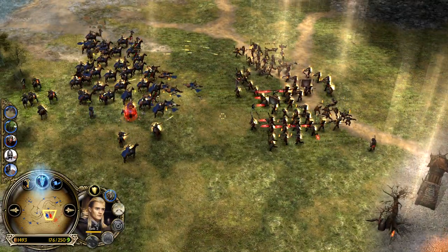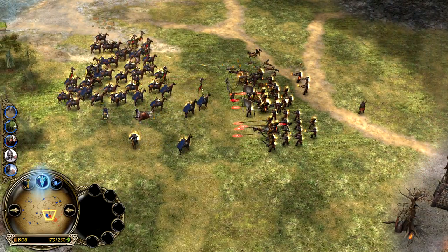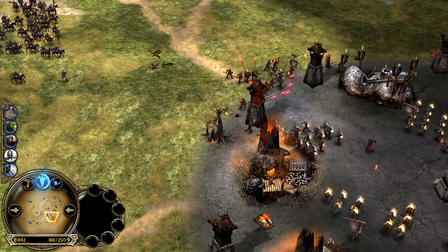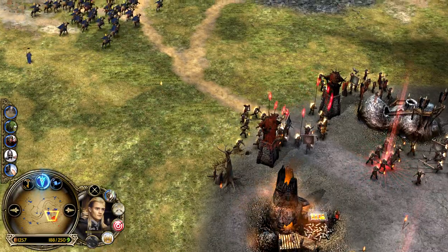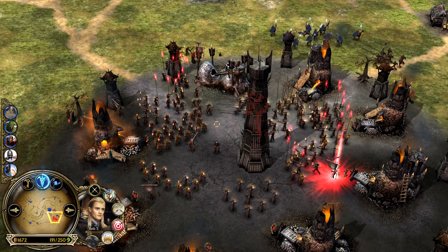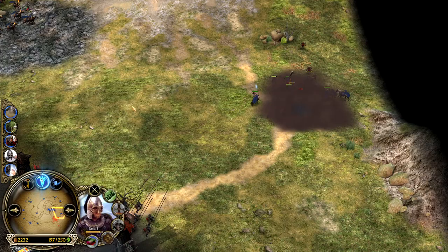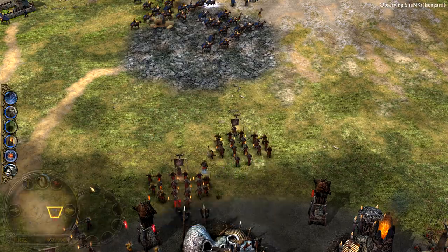Legolas fires a nice Hawk Strike but gets crippled down, focus fired — no more leadership. There he goes. But Isengard's army is also evaporating and he's going to lose a heavily leveled battalion too. Legolas has leadership for Elven Warriors only. These guys try to take out the Lumber Mill once again. A Cloud Break is used there, so he's saving up for Army of the Dead now. Isengard has 11 power points in the bank and is also saving up for the Balrog summon — getting very close.